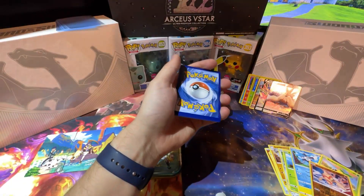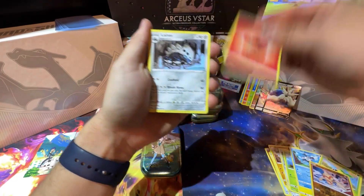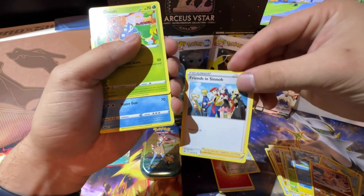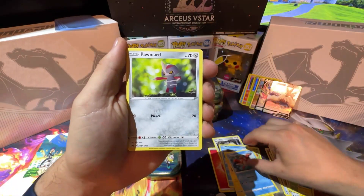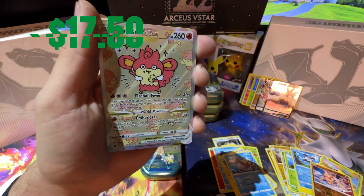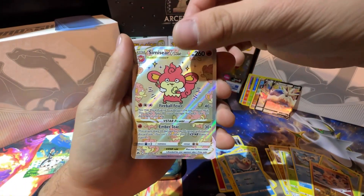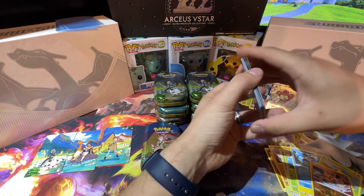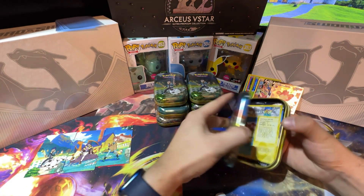We pulled the Hoopa alternate art — that's a good pull. And Friends in Sinnoh, which I believe I pulled before, is a full art trainer card. And we got a Simisear V-Star — look at that amazing shine and the etching on the card! Also pulled a Lycanroc. Simisear V-Star — that is a great card! Next tin up, we already have that one, so set it to the side.